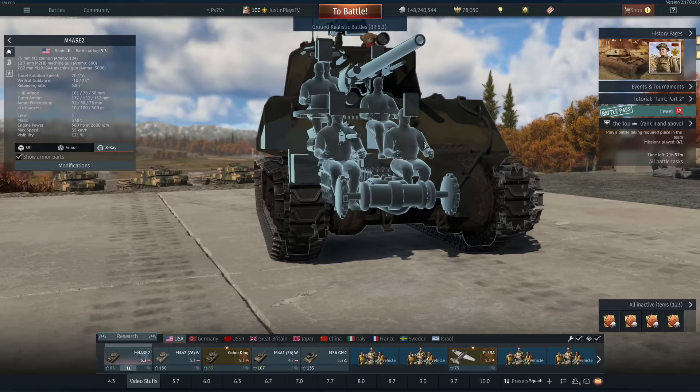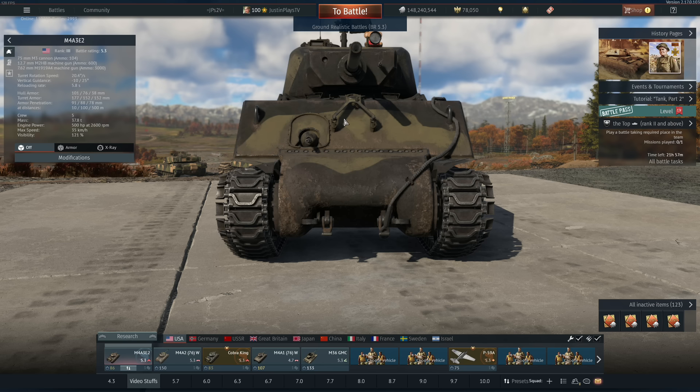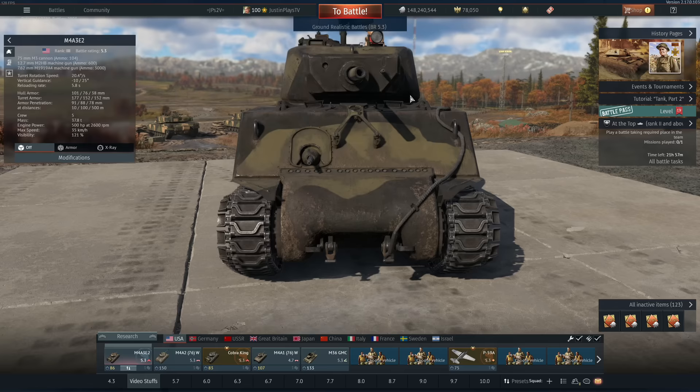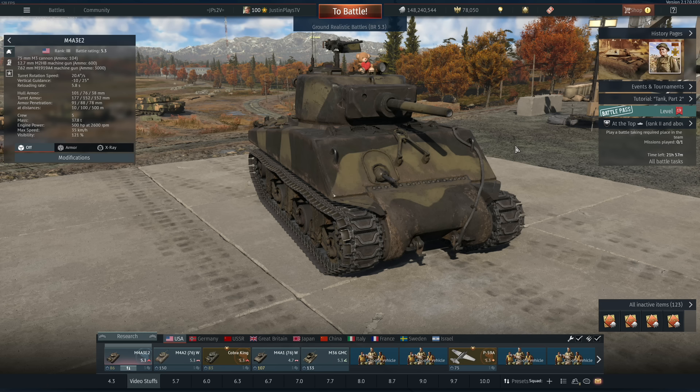But if you're a Panther, if you're a Tiger II, all you gotta do is aim center mass. If they're slightly angled, you might have a hard time with the Panthers. But if they're dead-on to you and you decide to miss the machine gun port, aim for the center right here — aim for the flat turret face. Break the mobility right here, because this thing's gun is a bit of a struggle if you don't know what you're doing.